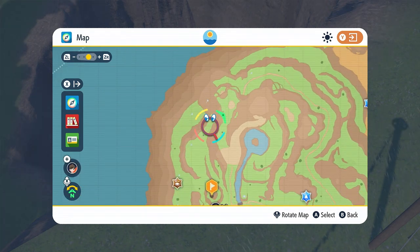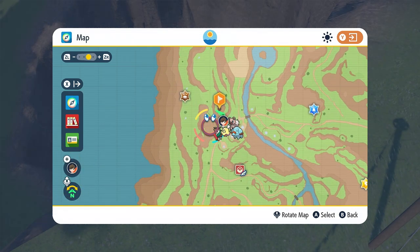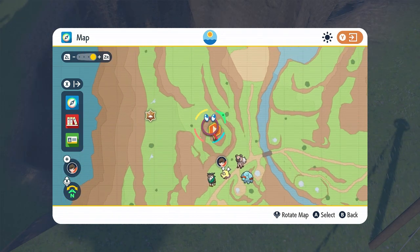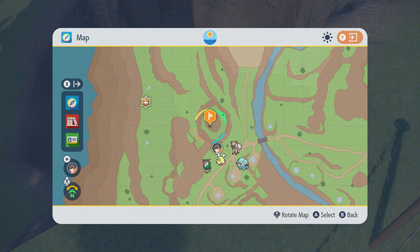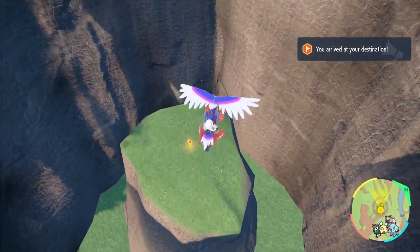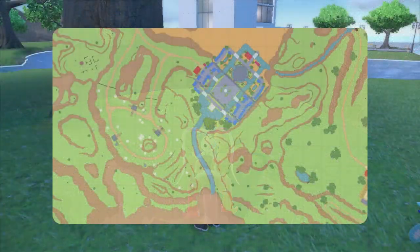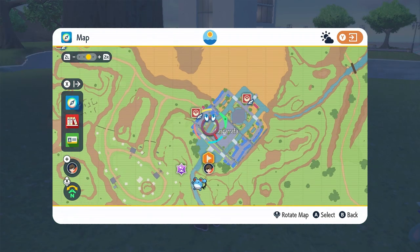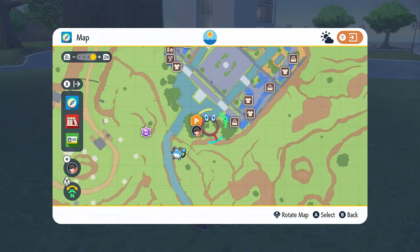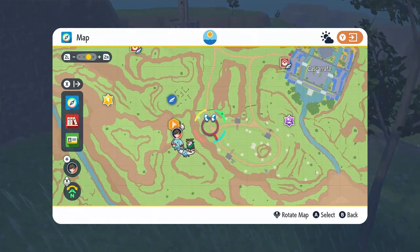The next spike: fly to West Province Area One Central — the same place as before — and go to this little spot right here. It's actually an indentation and the spike is going to be down in the middle, a really cool spot. The next spike after that is going to be behind the water gym area. Fly into Cascarafa and it's going to be right here under this massive tree.